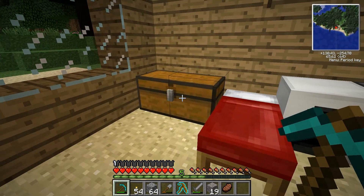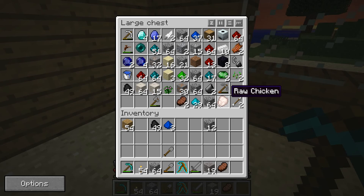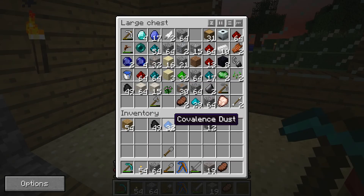I'm also going to upgrade my divining rod because I read that I can do that. And there it is. My current divining rod can look up to 16 blocks deep, but if I upgrade it I can go 64 blocks deep. There we go — that's an upgraded divining rod. Let me put that back in.